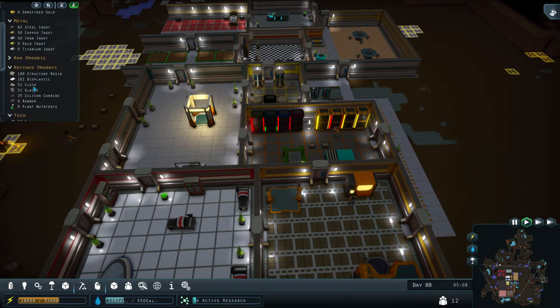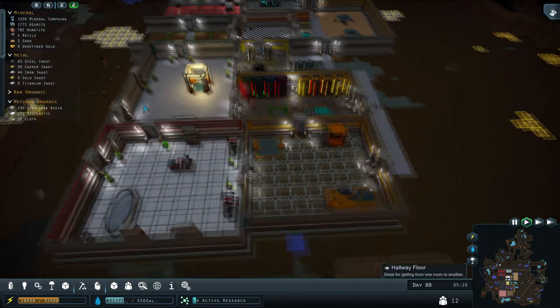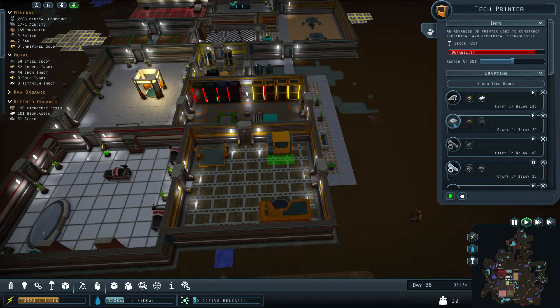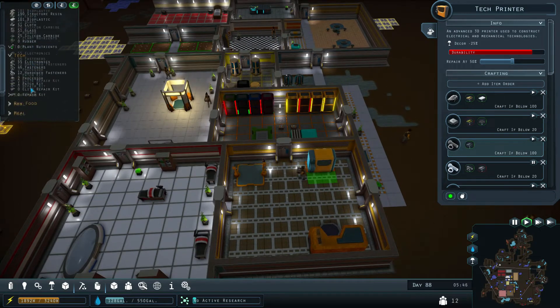You can see we have structure resin, bioplastic cloth, some glass, and we have silicon carbide being produced now, which is awesome. It's because we don't have any more gold, but we do have these advanced scanners.